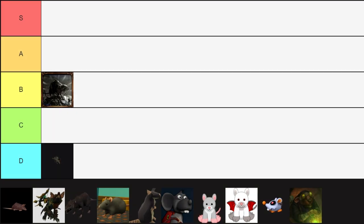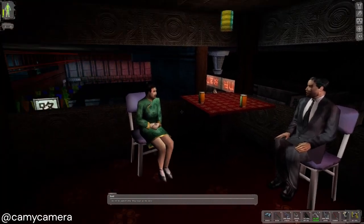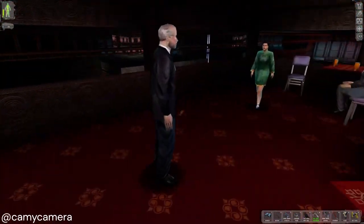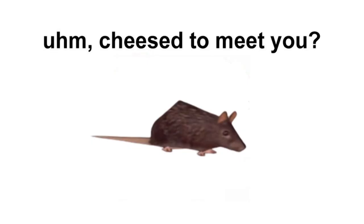The next rats on our list are the rats from Deus Ex. You'll probably recognize these little guys from the spinning rat memes. Rats in Deus Ex are neutral, which is rare for rats in video games, and they will even avoid the player to avoid being stepped on. I'm gonna put this rat in A tier mostly because of the iconic rat model, but also because they're passive, unlike most of the others in this list.